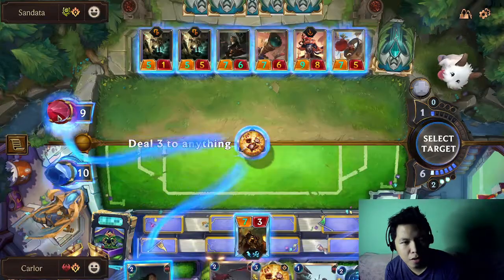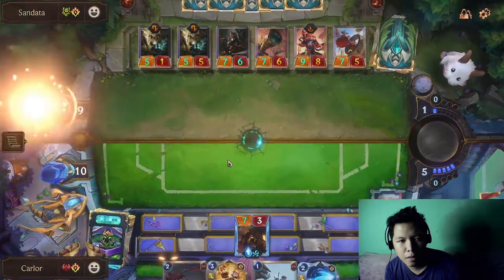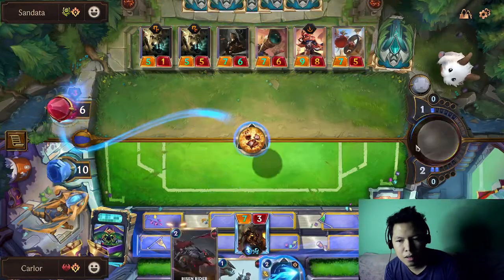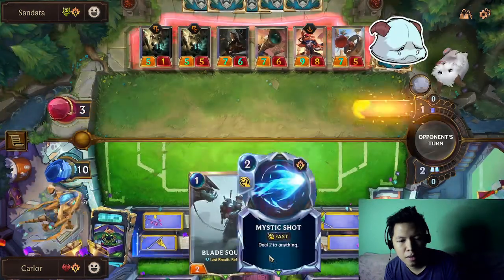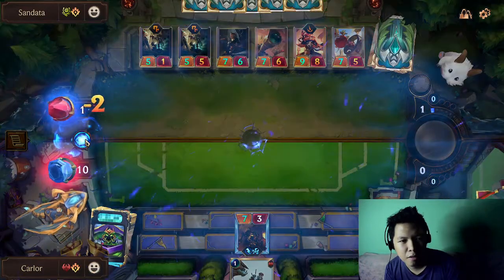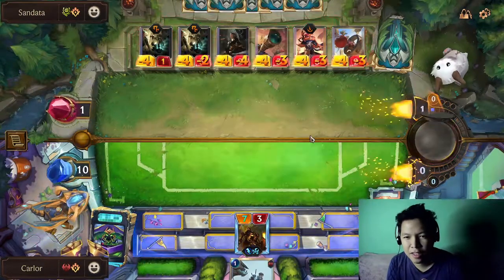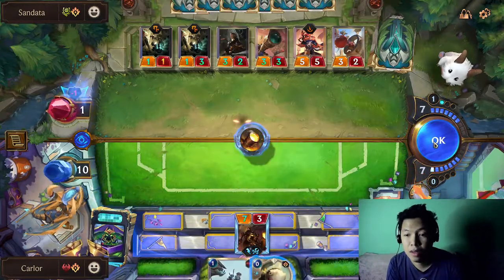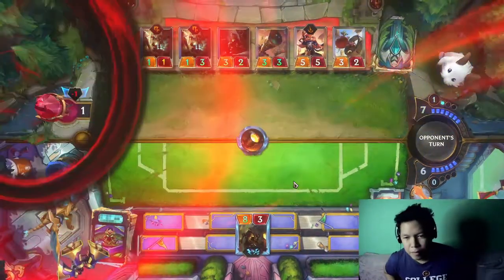Let's start with Get Excited, Get Excited, Mystic Shot plus Ballistic Boat. Next turn drop the Ballistic Boat — there is no healing in this deck. GG, that's very good!